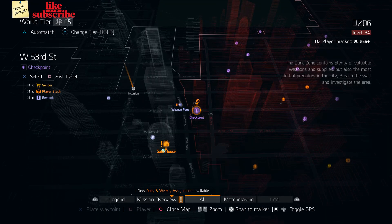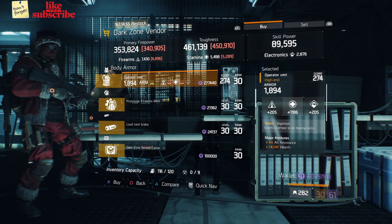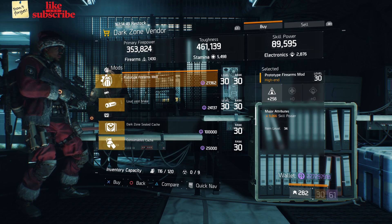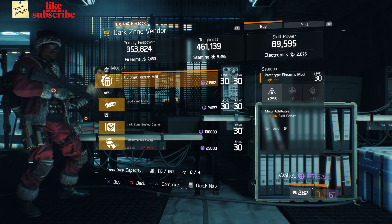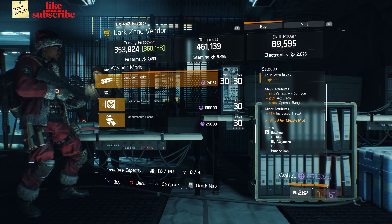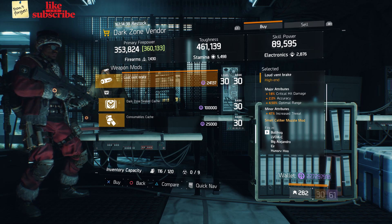For our next gear items, head over to West 53rd Street Checkpoint. Here the Dark Zone Vendor has an Operator Vest with Talent Vigorous. Also here we got a Prototype Firearms Mod with 256 Firearms and 3,066 Skill Power. Also here we got a Loud Vent Break with 18% Critical Damage, 2% Accuracy, and 2.50% Optimal Range.